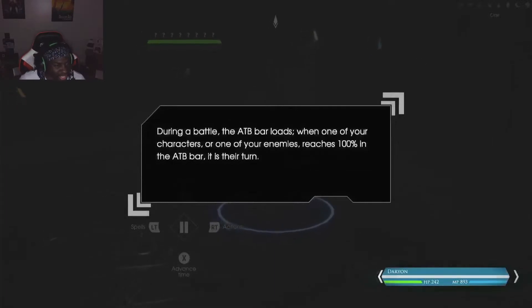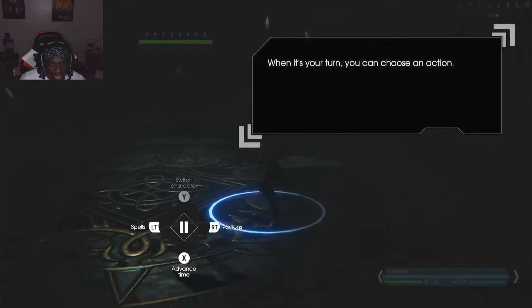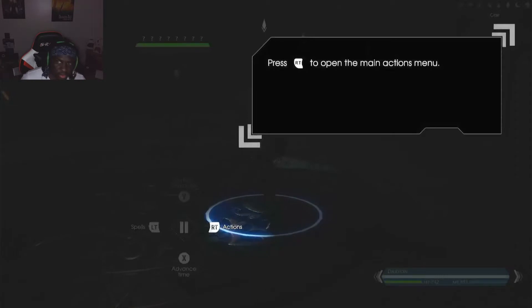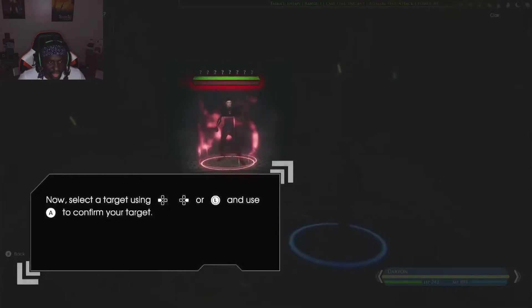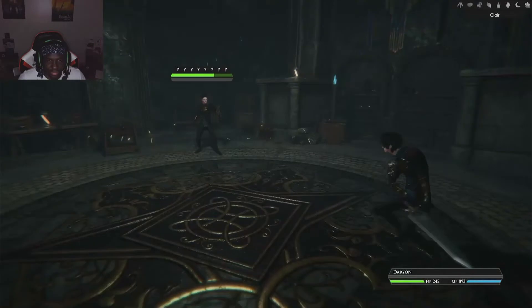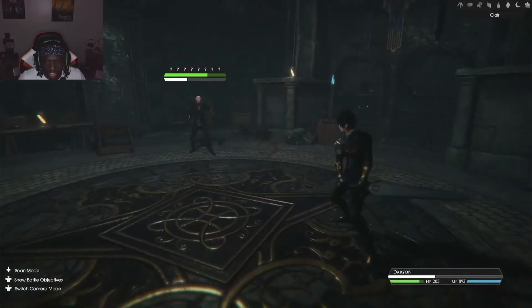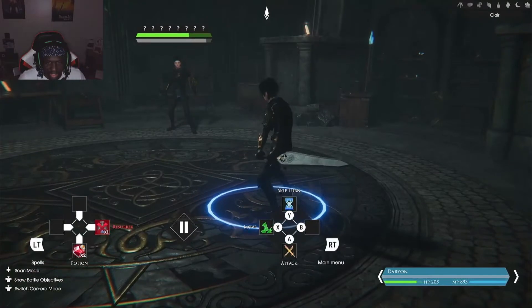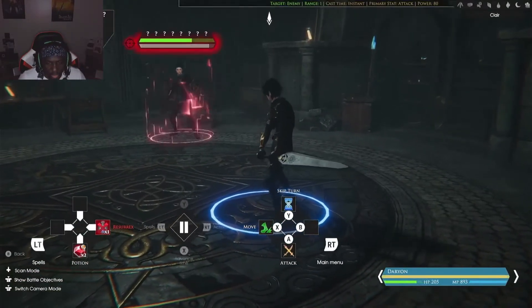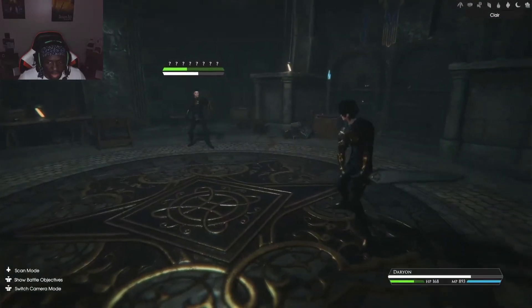When a character's ATB bar fills 100%, it's their turn. This is like original Final Fantasy — whoever's loading bar finishes first gets to attack. The tutorials are really in-depth, walking me through pressing A to select an attack, moving left and right to select a target. You can also move characters on the field — I'm curious what the Move action is actually for.